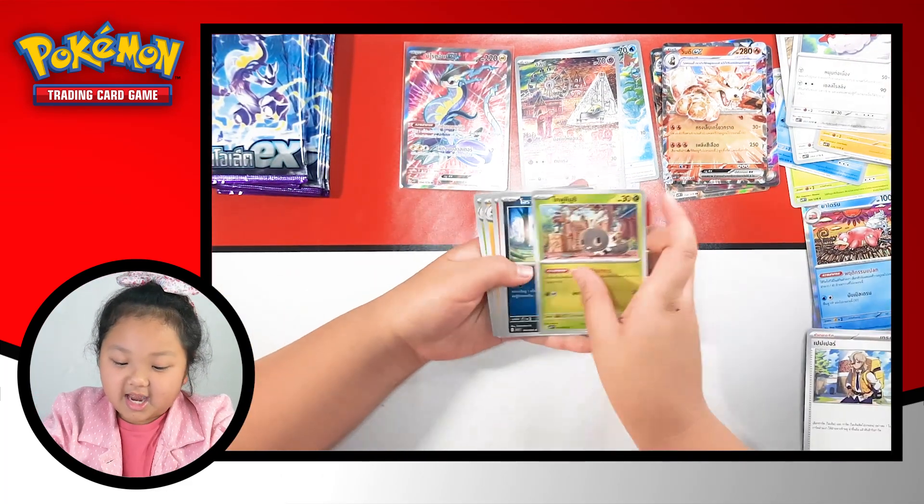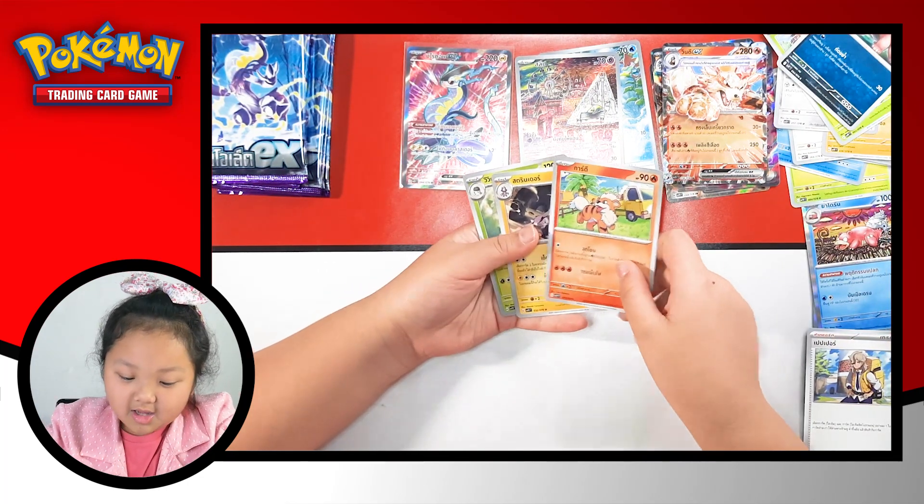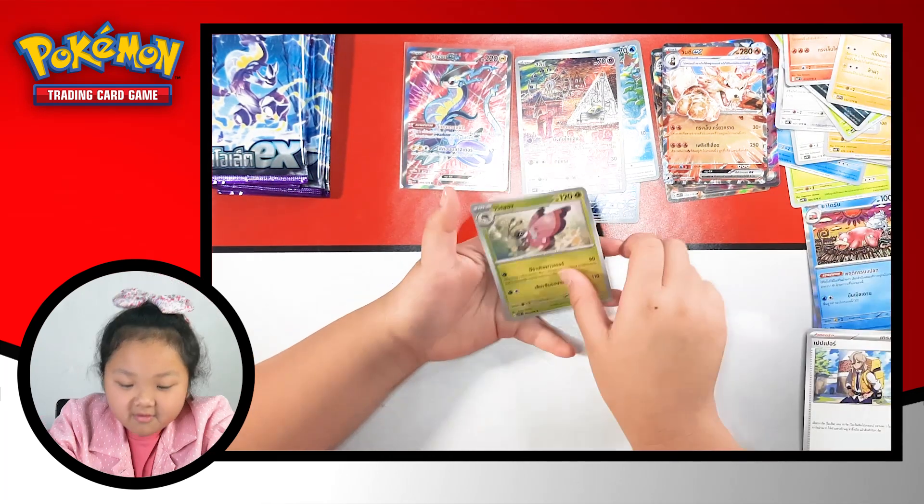We got Scatterbug, Cupid Fossil, Growlithe, Toxtricity, and Fervilium.